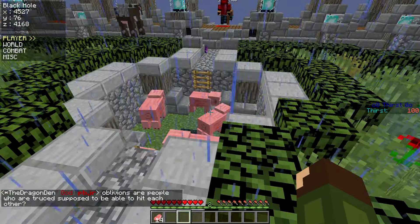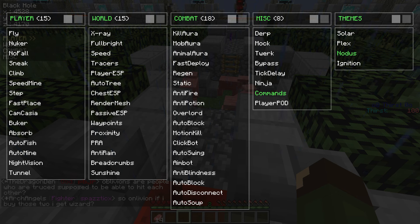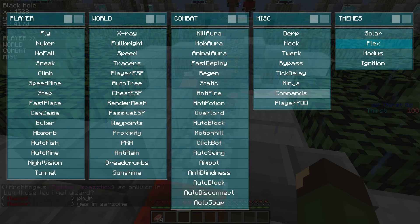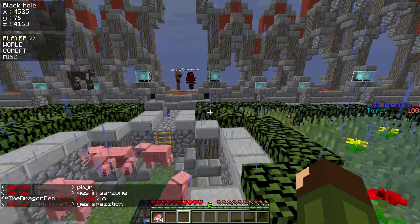What we got is a lot of mods. You open the GUI by clicking right shift. It can make it look like Notice, Plaque, Solar, Ignition — all those different themes it has. Pretty nice. You can get rid of it by clicking escape, so it's pretty simple.